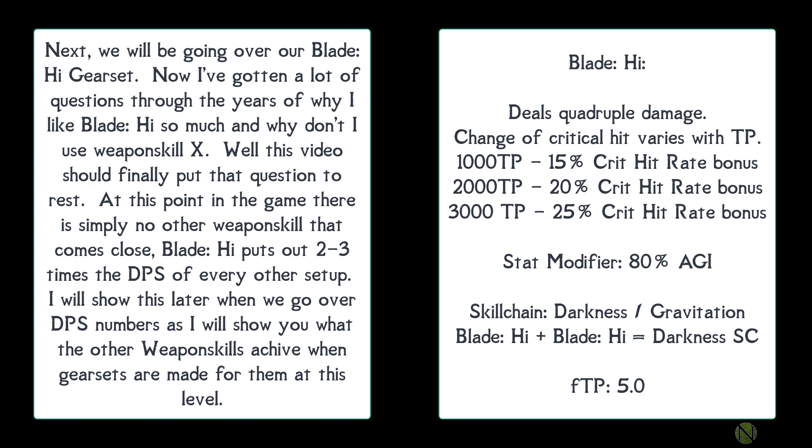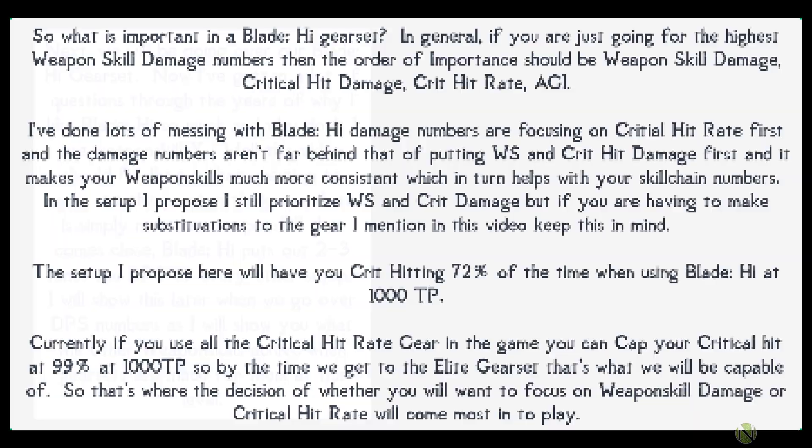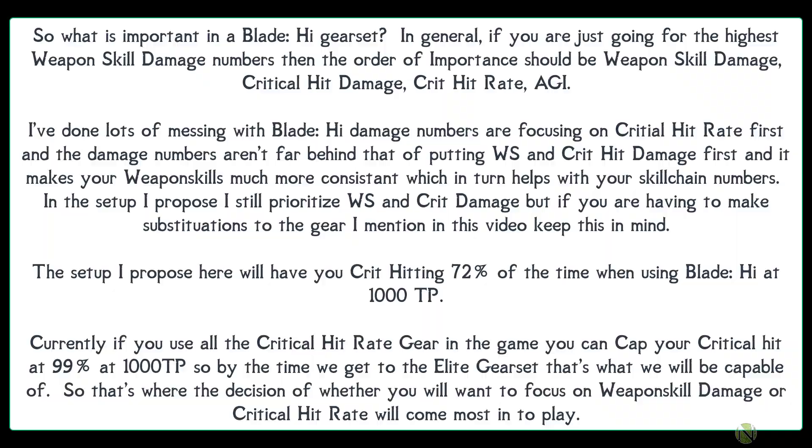Now covering the Blade Hi gear set. Blade Hi is the preferred weapon skill — at this point in the game it puts out two to three times the DPS of every other setup. DPS numbers for other weapon skills using gear sets made specifically for them will be shown later. What's important in a Blade Hi gear set: if going for highest weapon skill damage numbers, the order of importance is weapon skill damage, critical hit damage, critical hit rate, then AGI.